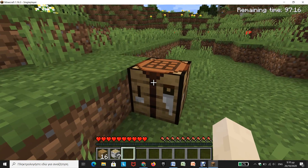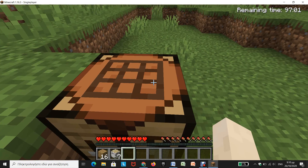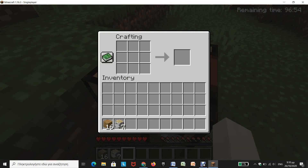With this crafting table, as you can see on top, we have a three by three space to craft our items. When you load up in the Minecraft world, you don't just make straight up a crafting table and turn all your wood into planks — that's not a smart thing to do.